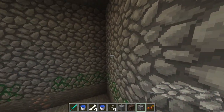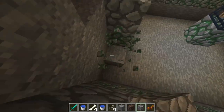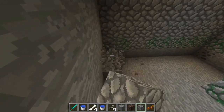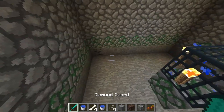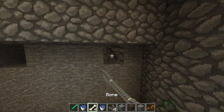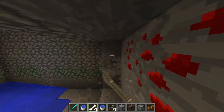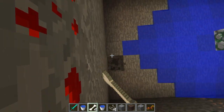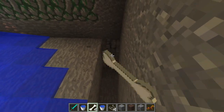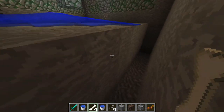The next thing we're going to do is carve out this wall. It's already six wide — one, two, three, five, six, seven — so we just have to go to eight and that should be the end of our water source. We put a piece of water right there and as you can see that's the very end. The reason we have to dig out two is this is where our mobs are going to drop down. We'll dig down as far as you want — three or four blocks deep.